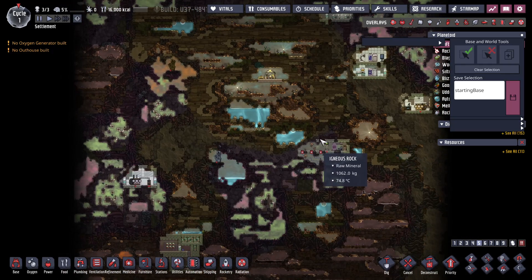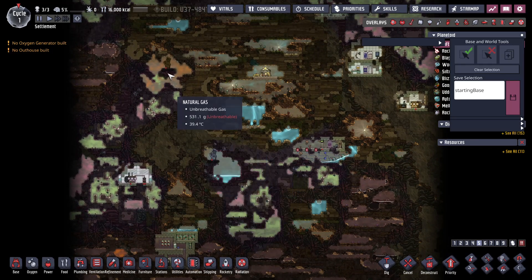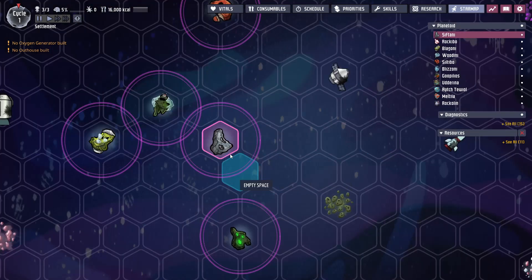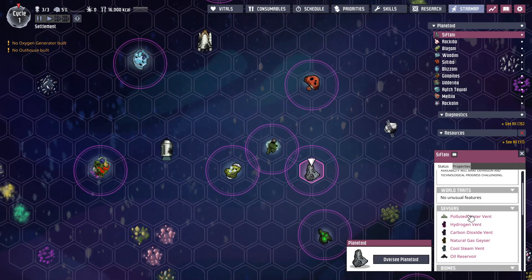We've got water, we've got power, we've got oil — this is a really good start. And hydrogen, so we have water, water, hi! That is like wow, that's awesome. Over here: hydrogen, natural gas, and water.